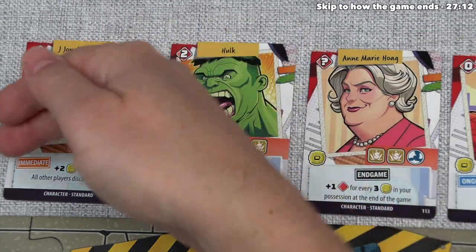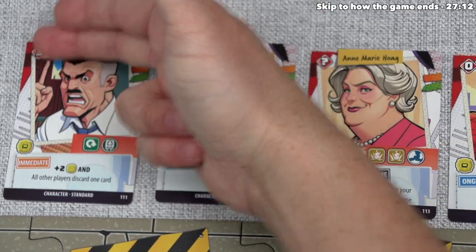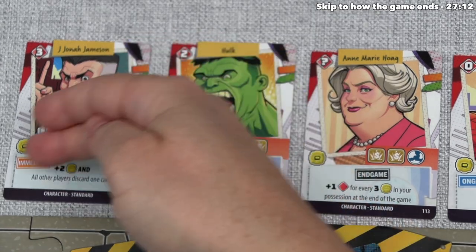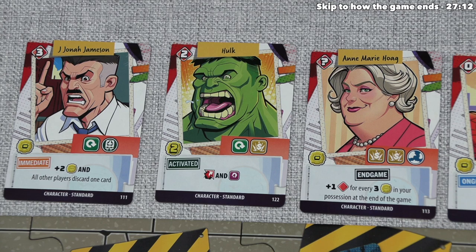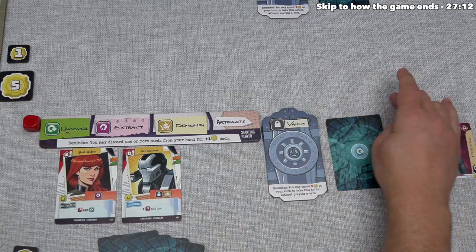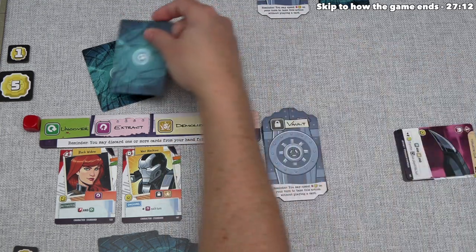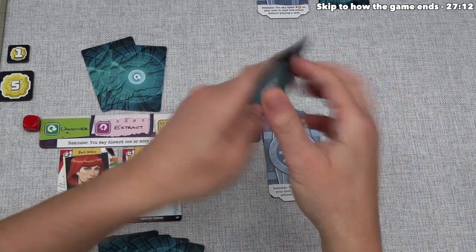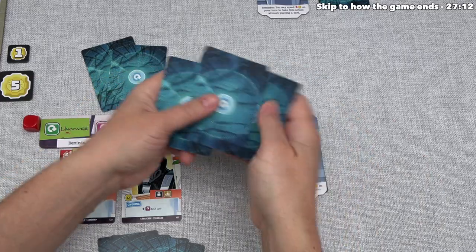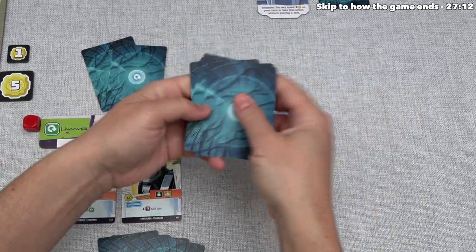The last type of character is immediate. J. Jonah Jameson is worth three power at the end of the game, and as soon as you recruit them, they immediately activate — this one gives you two influence and all other players must discard one card from their hand. The final thing we do for cleanup is draw four cards from the top of our deck. We only had two cards in our deck, so we take our discard pile, shuffle it up, create a new draw deck, and then draw from it to make sure we have four cards in hand as we end our turn.